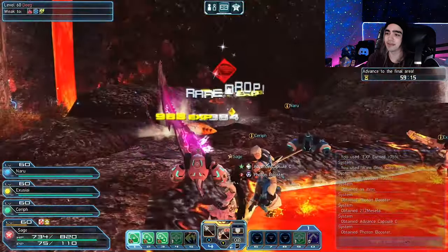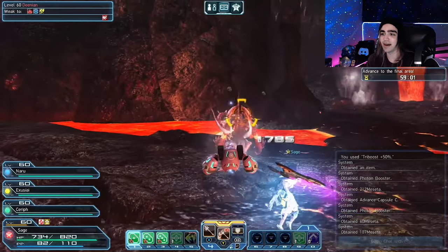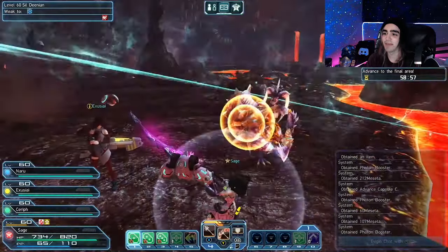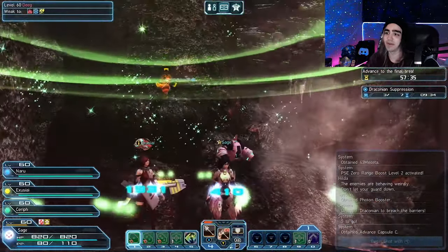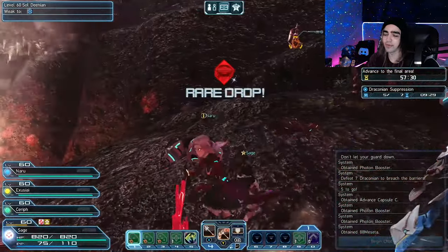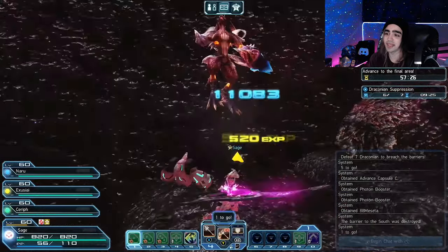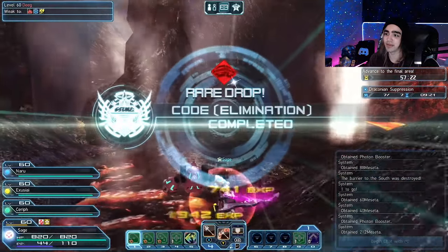I start with 400 and if you have a full party this works even faster, because at the end you can start a PSC burst. The PSC burst will make it so you get constant photon boosters — it doesn't work as well if you're by yourself. I still get a ton of photon boosters; you'll see they're just constantly dropping. With four people and a 250% rare drop boost, you could probably get around 100 per run and buy one of those weapons in about two or three runs if your threat level is at 50.